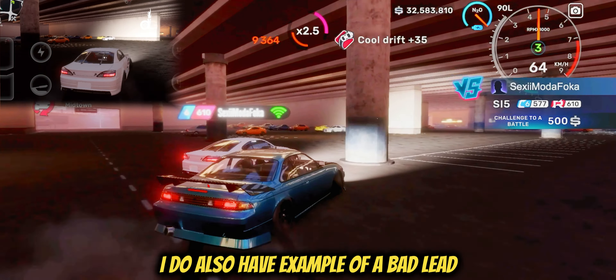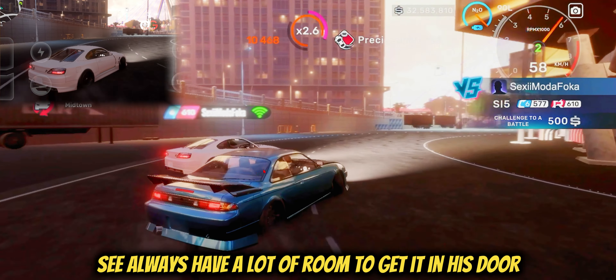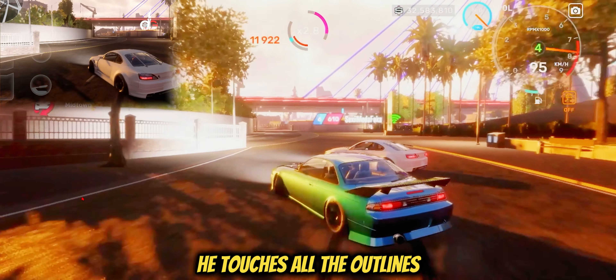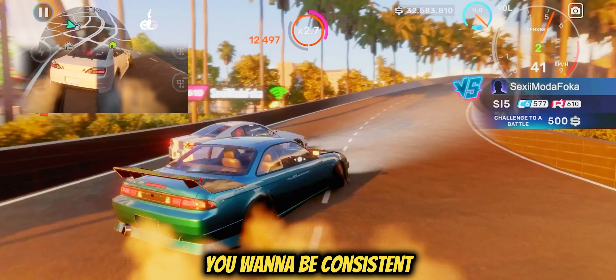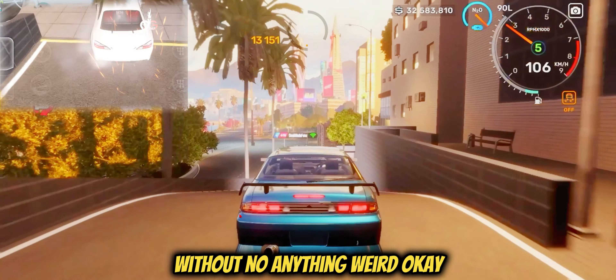He goes in the middle a bit on the back as well, doesn't go too close to that section. That's basically how it's supposed to be. I always have a lot of room to get in his door, and that's a good thing. He goes as wide as he can and touches all the outlines. As a leader, you want to be consistent — no brake checking, no speeding up, nothing weird. You basically have to be predictable.